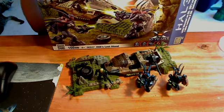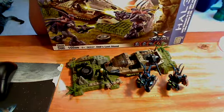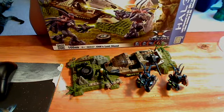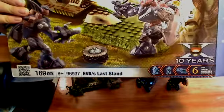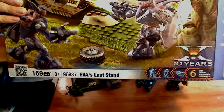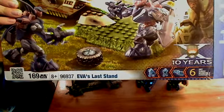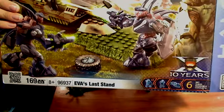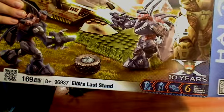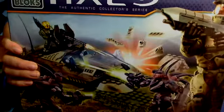Hello, this is Megatrain with a Halo Megablocks review on EVA's Last Stand, set 96937, ages 8 and up, with 169 pieces. It's the Halo 10th year anniversary, and it comes with two Hunters, an EVA Spartan, and a Crash Warthog.